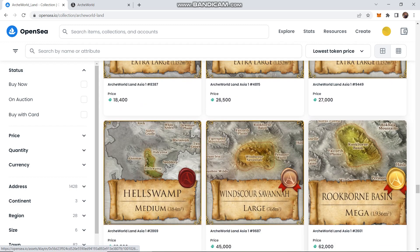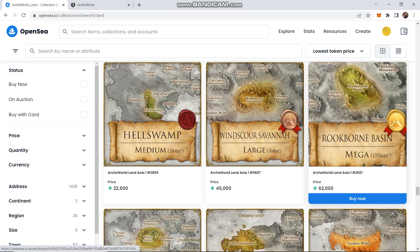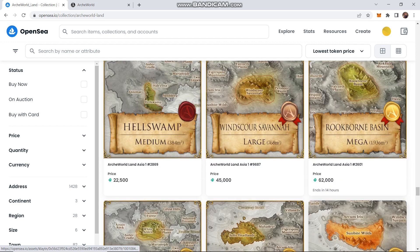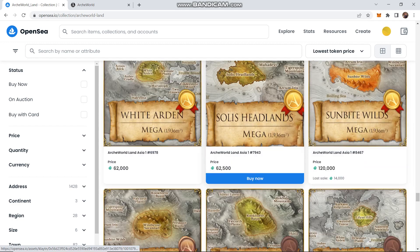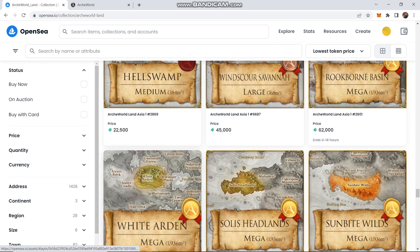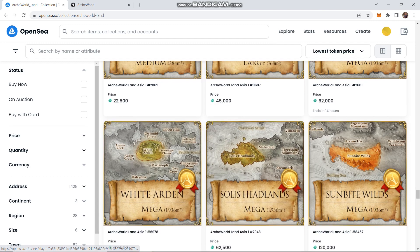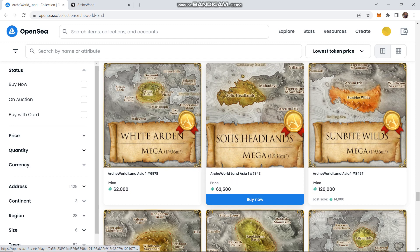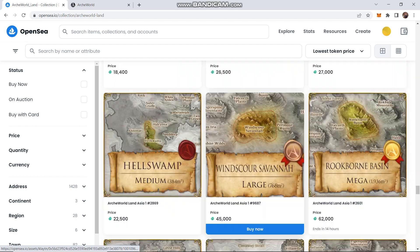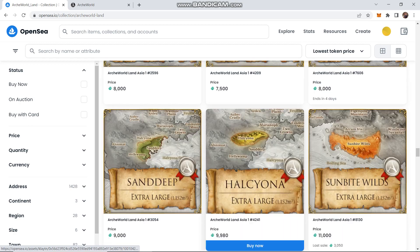The cheapest mega listed is 62,000 Clay — that is a lot of money. But just because it's listed for this much doesn't mean it actually sells for that much. One is listed for 120,000, but the last sale was actually 14,000 Clay. So the prices are definitely inflated. Depending on how things go in the alpha, these are either going to go up or down in value.